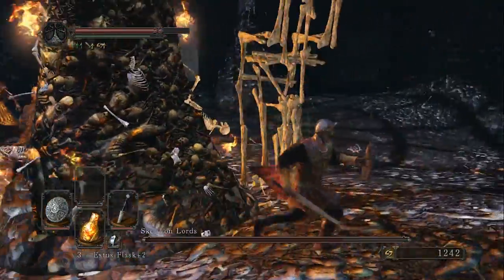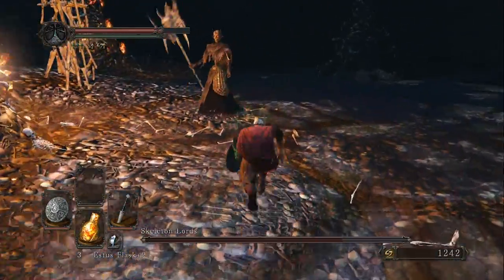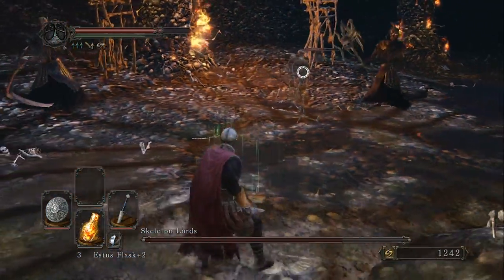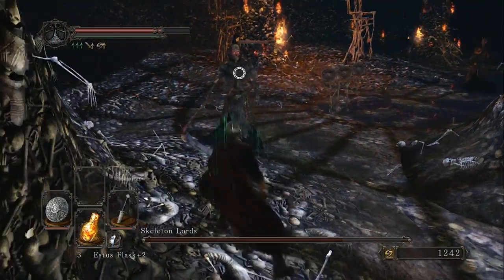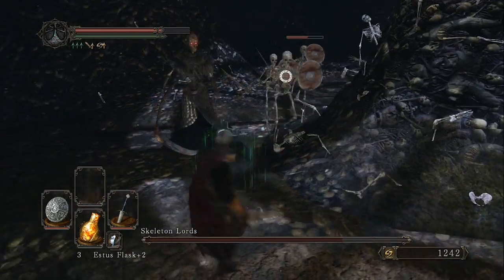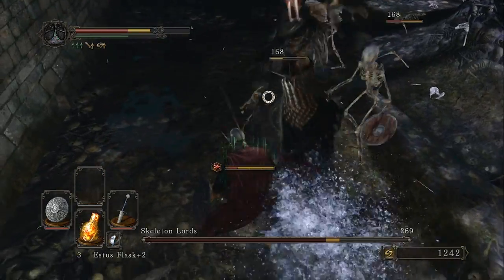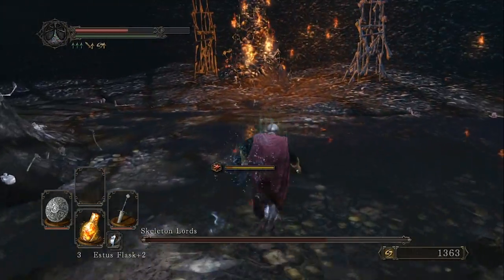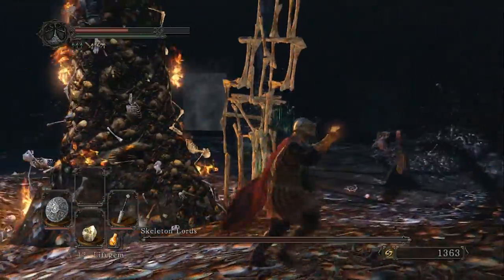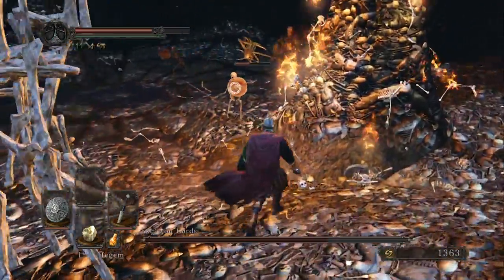As the fight goes on and as you kill more of the actual lords — you'll see I killed one right away — take advantage of the time when there are no skeletons up. Focus down one of the melee guys first. The magic guy is pretty easy to deal with; he often just hangs back and shoots at you. Always hang out behind these giant bone pillars to heal or to lure some of the little minions back there to beat them up. Either way kind of works.